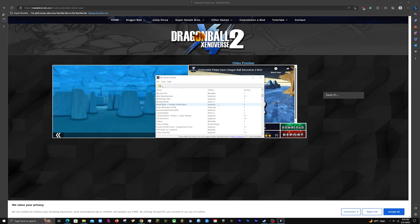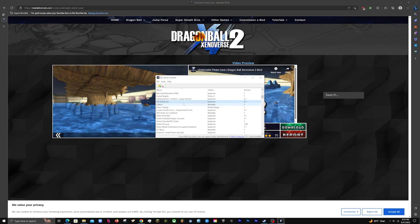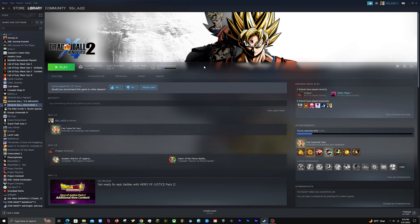To uninstall a mod, find the mod you want to remove in the installer, click on it, and then click the icon that looks like a paper with a little X on it. That's essentially how you uninstall a mod.